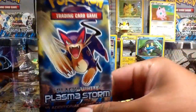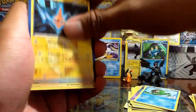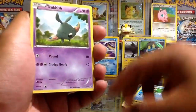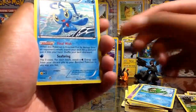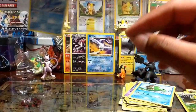And the last pack — Plasma Storm again. Let's see here — let's do the card trick for this one just because. So Rotom, Galvantula, Klang, Carvanha, Patrat, Trubbish, Togepi, Swinub, Levanny Rare Reverse — actually it's a Rare — and a Manaphy Holo! Wow, best pull out of all the packs. Let's leave that up right now.